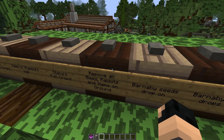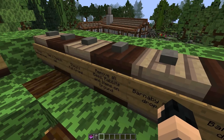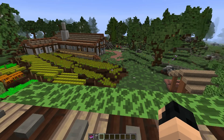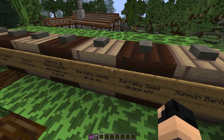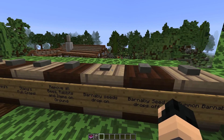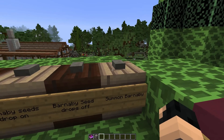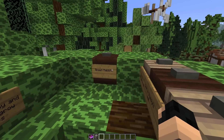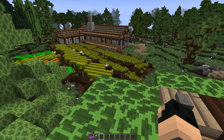Now, remove all bees, rabbits and items on the ground. So this will just kind of clean up and clear any items. Now, you do need to do this from time to time because this episode will cause your computer to lag. It's a horrifically heavy episode. Then we've got Barnaby's seeds drop on. So it's very important that you turn this on and off as well. So if we turn it on, when Barnaby runs around, he will drop seeds. You can turn that off as well. And then we can also summon Barnaby, which we will do in a moment. You can TP back to Keen's house. And then we've got spawn rabbits.